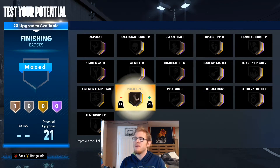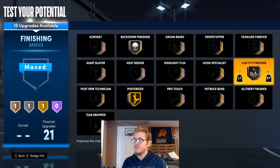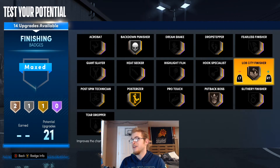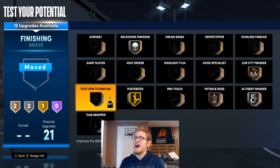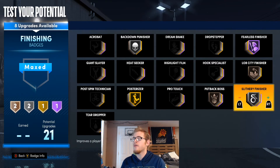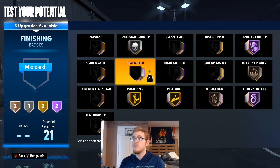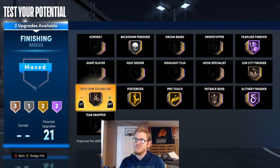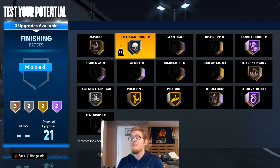For finishing badges: posterizer up to gold, back down punisher on silver, lob city finisher on bronze, and put-back boss on bronze — so you can catch lobs and do putbacks a little better. Then slithery up to hall of fame, fearless finisher up to hall of fame, and pro touch up to gold. You don't need giant slayer for this build since it is 6'7", but you can use it if you want. You could also go with takeover-boosting badges like highlight film, post spin technician, or acrobat on bronze.